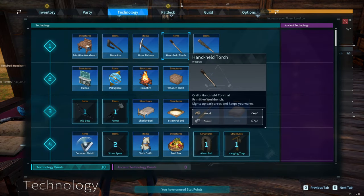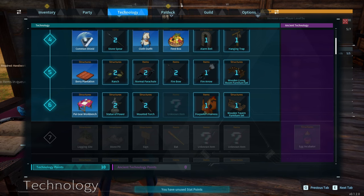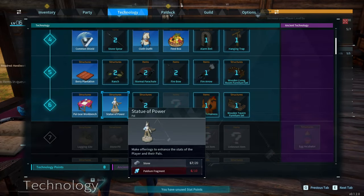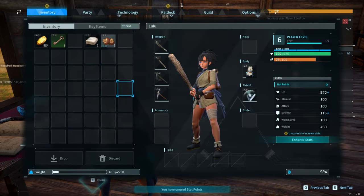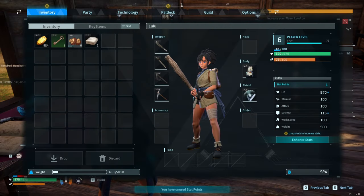Let's look at technology. The statue of power — we need four more power fragments to learn it. Oh, I also have two points to spend. Let's put them into carry weight.